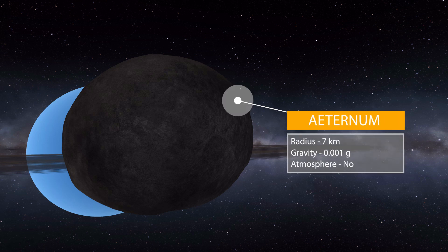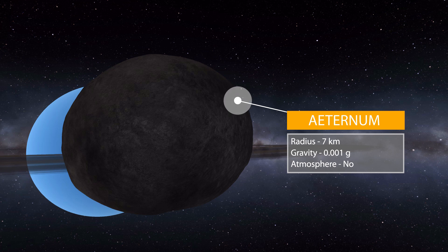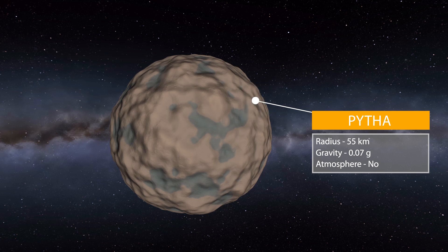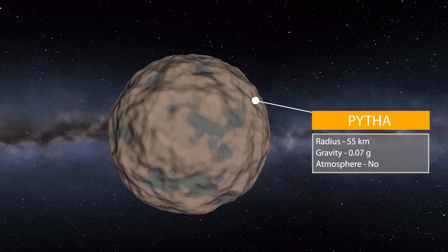As for its moons, the first is Aeternum, which is quite small - a tiny rock of only seven kilometers in radius with a minuscule gravity of 0.001 g's. This one does not have an atmosphere. Then the final celestial body is the moon Pytha, a little bit bigger at 55 kilometers in radius with a gravity of 0.07 g's, and once again no atmosphere. It does have quite a bit more topography than Aeternum.